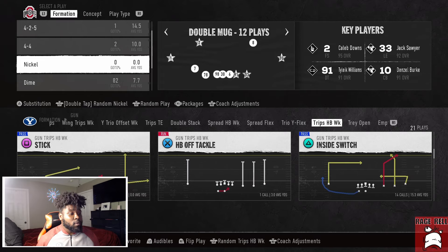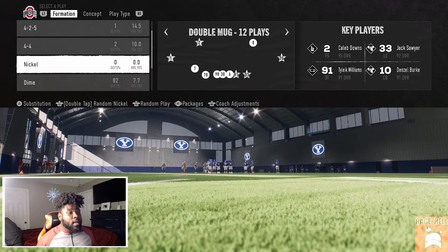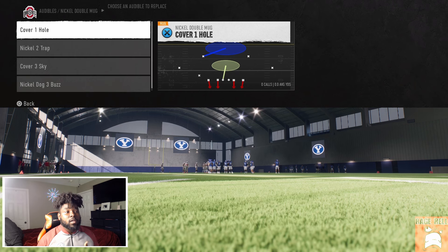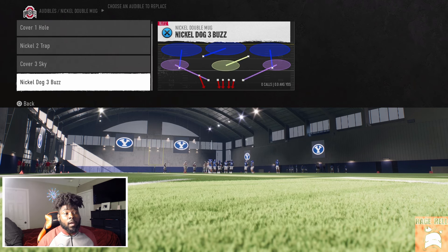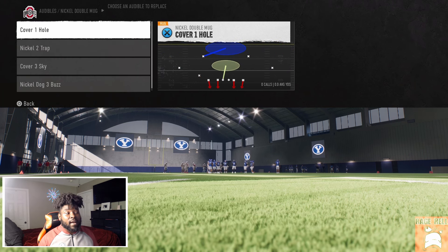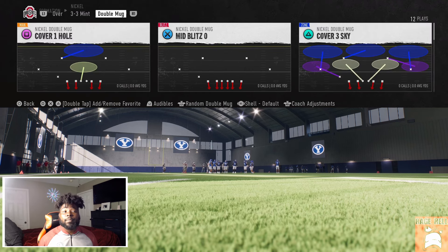We're going to start off with halfback off tackle against the double mug. I'm going to come out with mid-blitz every time, but some high-level opponents are going to mix in others — a base cover three, nickel dog three buzz, or nickel two trap. Sometimes they'll run base cover one if they can't get the blitz home. So we'll talk about how to block the blitz, how to run on the blitz, and how to throw on the blitz.